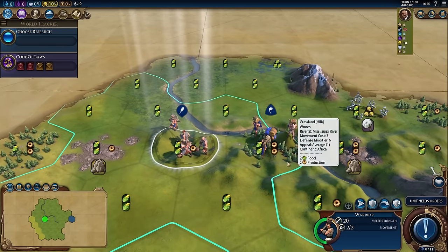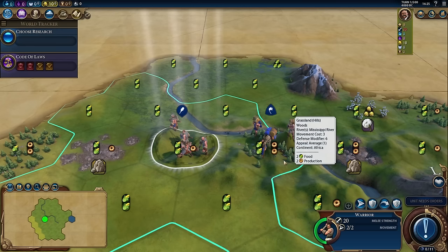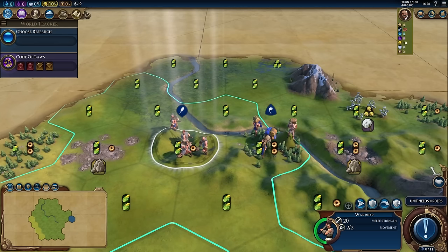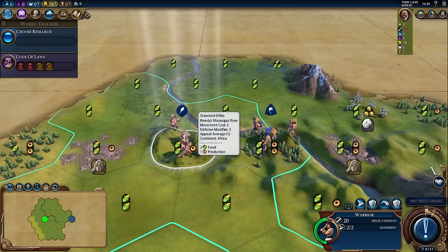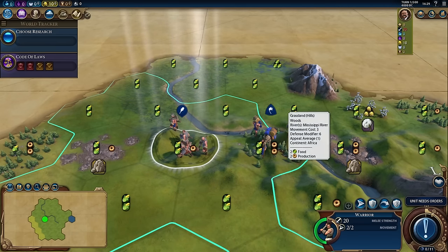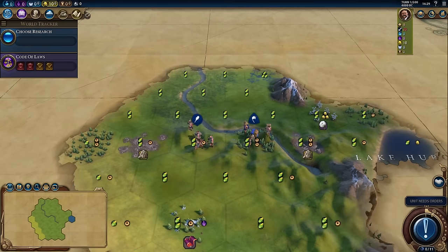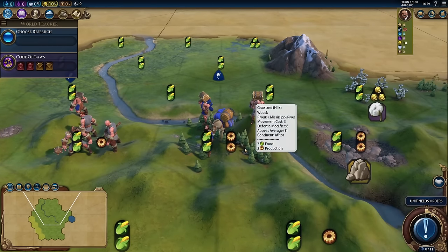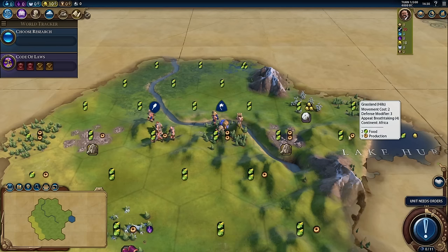But notice if we moved into this grasslands hill that has a movement cost of three, we wouldn't be able to go any further. It does not matter if the movement cost of the tile is greater than the unit's total movement — it will just expel all of it. But if this warrior had three movement, it would still take three movement to move onto this grasslands hill. Notice that this grasslands hill over here only has a movement cost of two because it's a grasslands hill but also has woods on it. We'll see later how this impacts a unit's defense if they're in this tile — the tooltip says it has a defensive modifier of six, whereas the grasslands hill without woods has a defense modifier of only three.